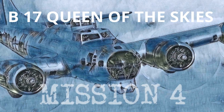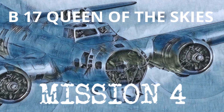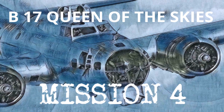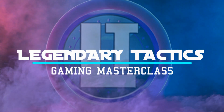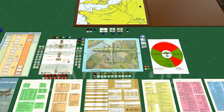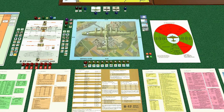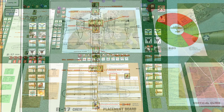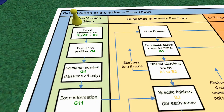As we go through mission four in our series of B-17 Queen of the Skies, we've lost the Liberty Bell, but we are trying to get Lou Harlan to complete his 25th mission. Let's see if we can move him one step closer here today on Legendary Tactics. We have our new bomber Catch-22, and after the Liberty Bell was sadly lost last time, we're going to play mission four. It's mission four for Lou Harlan who is our bombardier, and everyone else is new because of the tragic loss of the Liberty Bell last time.